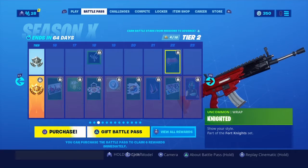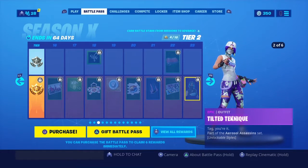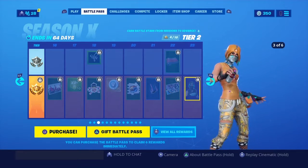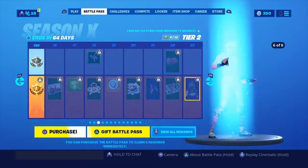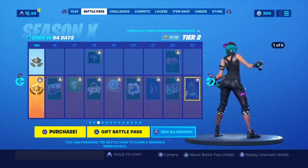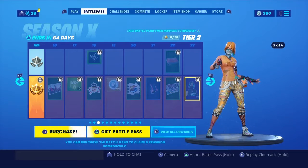Then we have Knighted — I'm pretty sure this is for the Red Knight skin at tier 100. Then we have Tilted Technique. The one thing I absolutely hated about this season was that they brought back this tease — the Technique skin. Absolutely hated that concept. Oh hey, there's the Emote Camo on the leg of the skin. If you look really closely you can see kind of an emote thing.